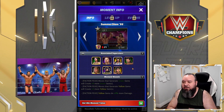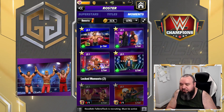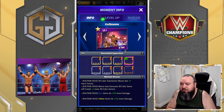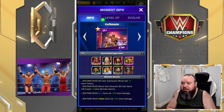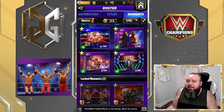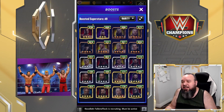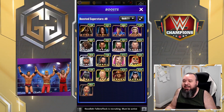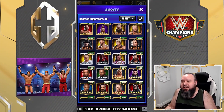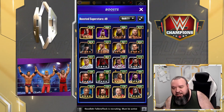Going back, you can see what you need to unlock each moment. Some require a special token, while others just require having the right characters — for example, you need four of those eight characters to unlock that moment. Also, up on the top left there's a Boost button. If you click it, it lists all the characters getting a boost from your active moments. Right now I've got 49 characters receiving one or more boosts.